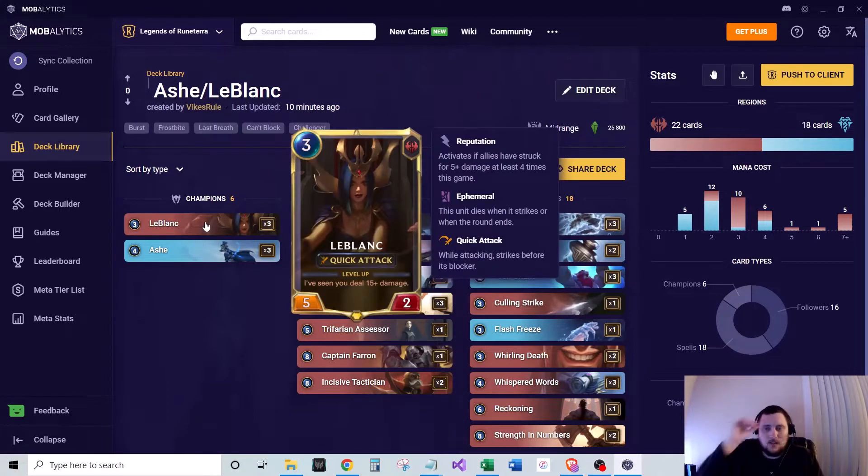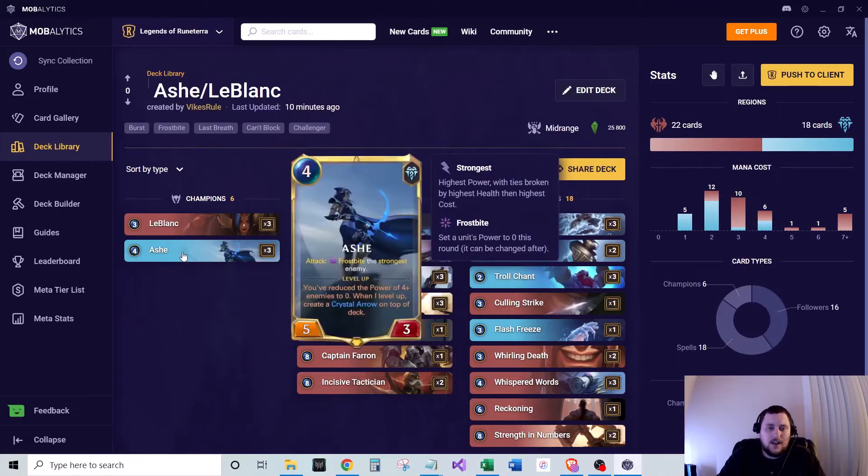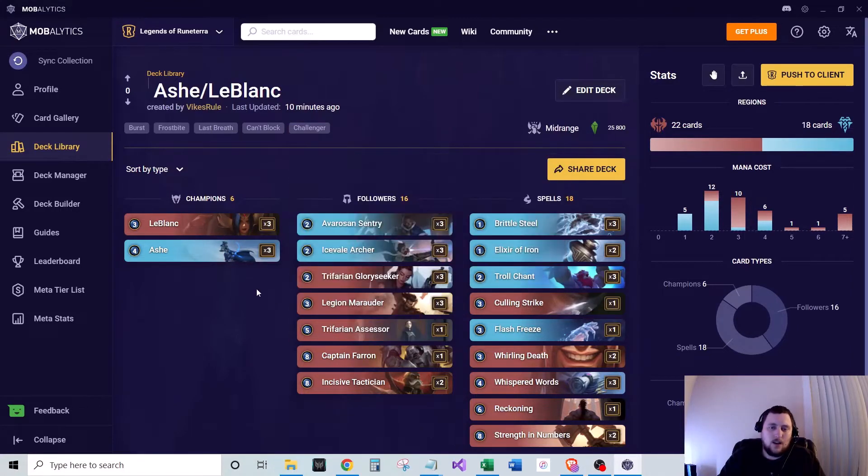On LeBlanc's level up, whenever she sees 15-plus damage dealt, she creates a Mirror Image in hand — a two-mana slow spell that creates an ephemeral copy of a five-plus power ally. That's a really strong free attacker. Leveled-up Ash still Frostbites the Strongest Enemy on attack, but also any enemies with zero power can't block — a really strong level up.